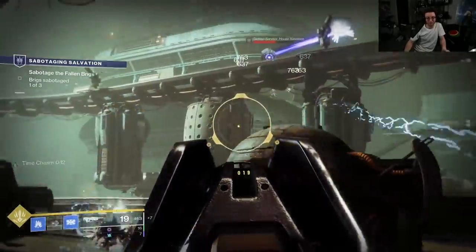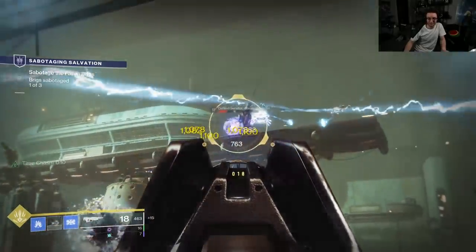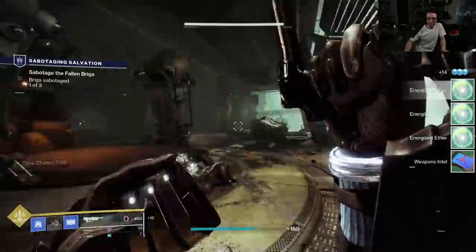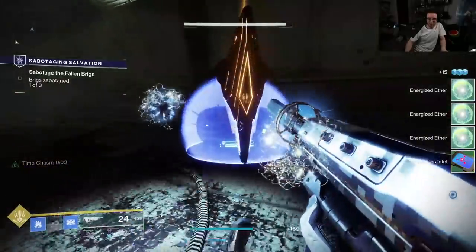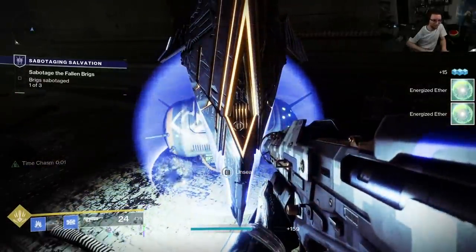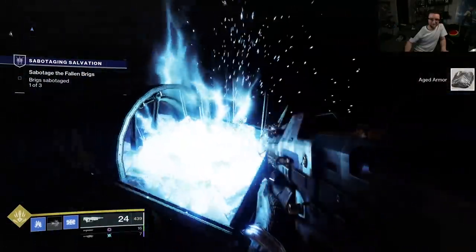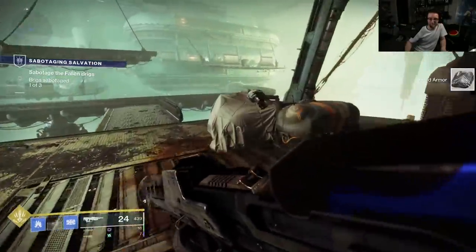For the post-campaign, talk to Variks and do the Sabotaging Salvation mission. I would advise getting a few extra levels on yourself before taking on some of these post-campaign missions — you might need them given the feedback I've seen about boss fights in Beyond Light as of the first day.